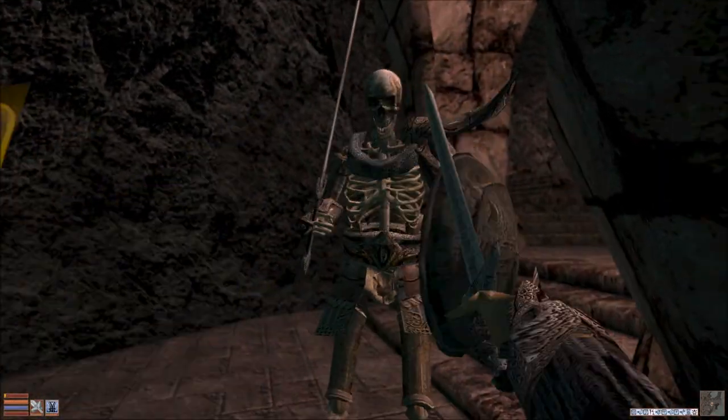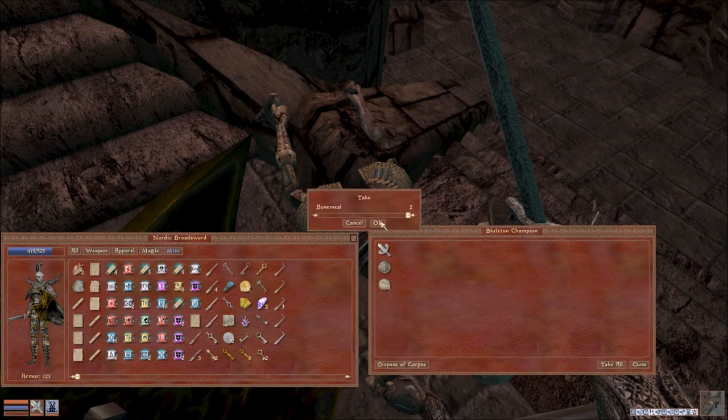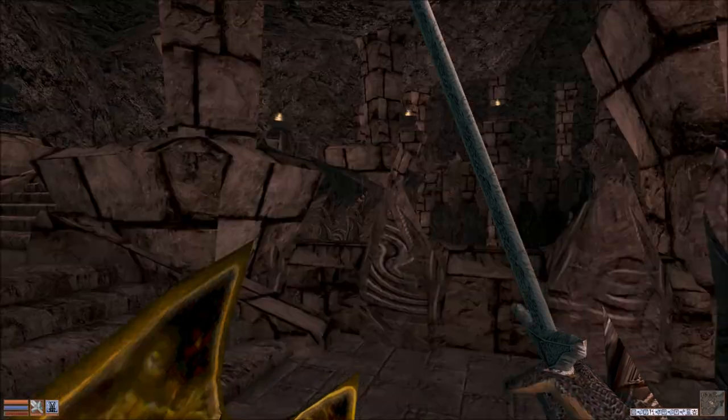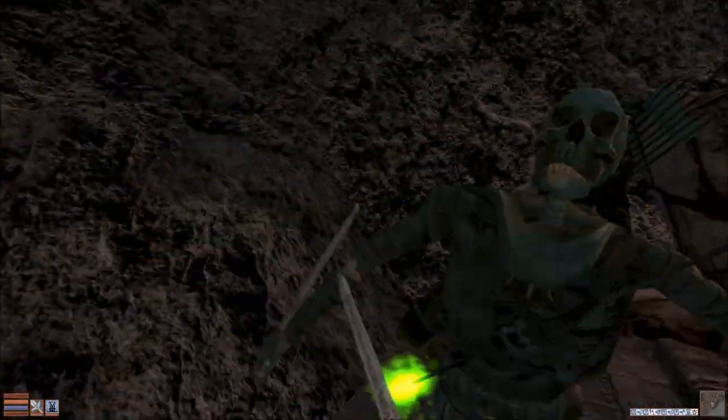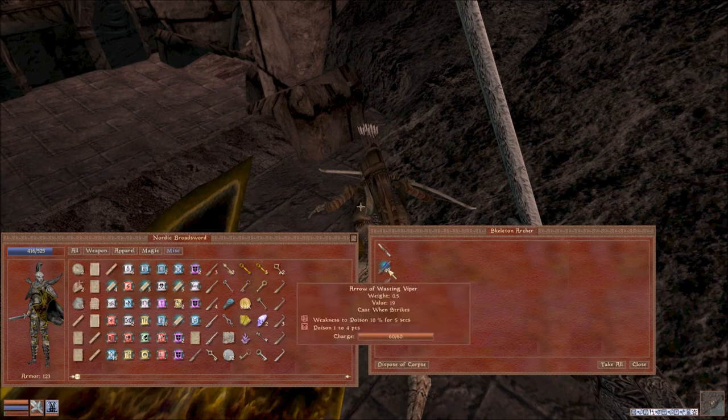Down he goes — you were a champion, yeah, figured. Got so much stuff. Oh, another marksman with poison — one hitter, what the hell. Weakness to poison and then poison.